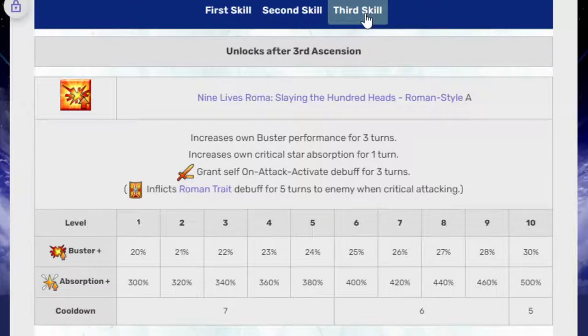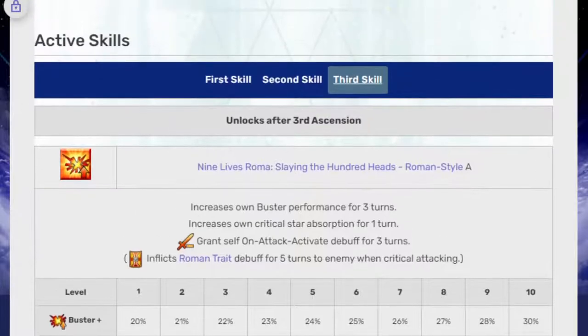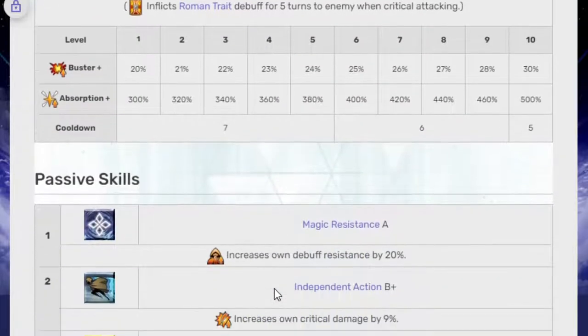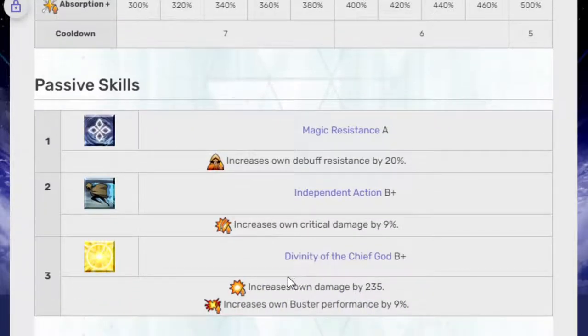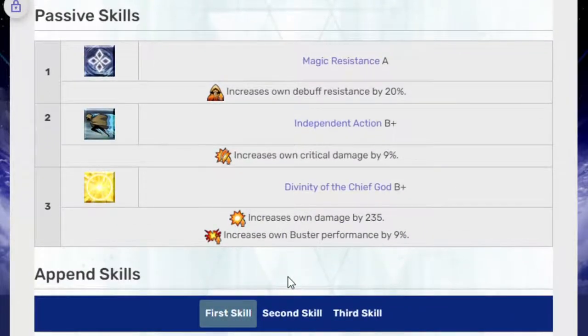Third skill, Nine Lives — Roma Slaying the Hundred Heads, Roman Style A: increases own Buster performance for three turns, increases own crit star absorption for one turn, grants self an on-attack activated debuff for three turns that inflicts the Roman trait debuff for five turns to enemies when critically attacking. Buster up is 30% and the absorption is 500% — so another skill that just lets you apply Roman to everything.